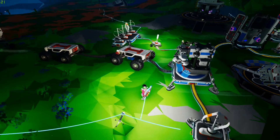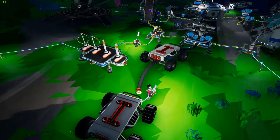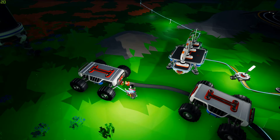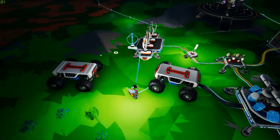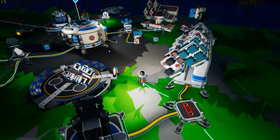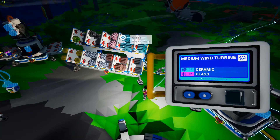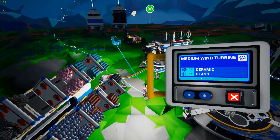Attach that one. I can also make a medium solar panel and medium wind turbine - one ceramic, one glass. Let's take the rover seat and put it at the front of the vehicle. So I'll jump into that - let's take it for a quick spin on its own. The beauty of this over the tractor - or really the beauty of the buggy over the tractor - is that it probably goes over rough terrain slightly easier, hoping because it's got bigger wheels. It would make sense, wouldn't it?